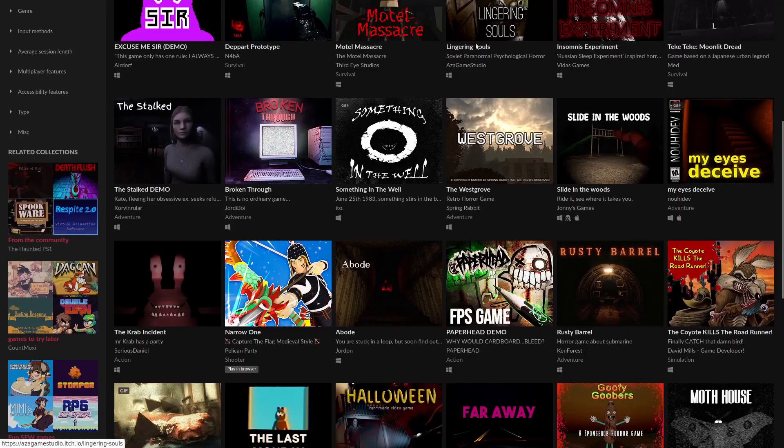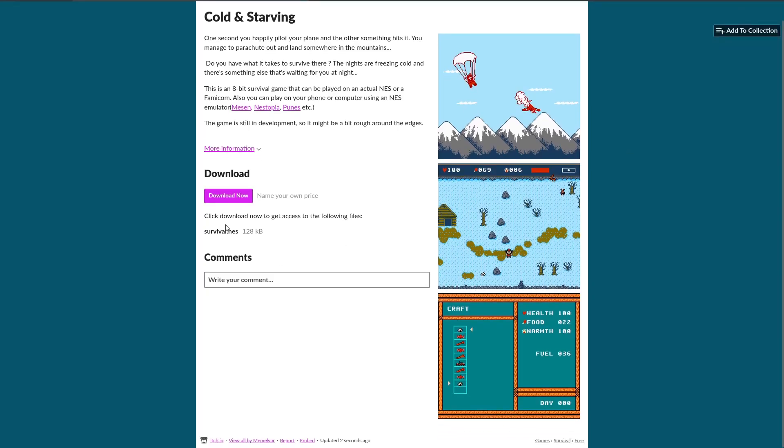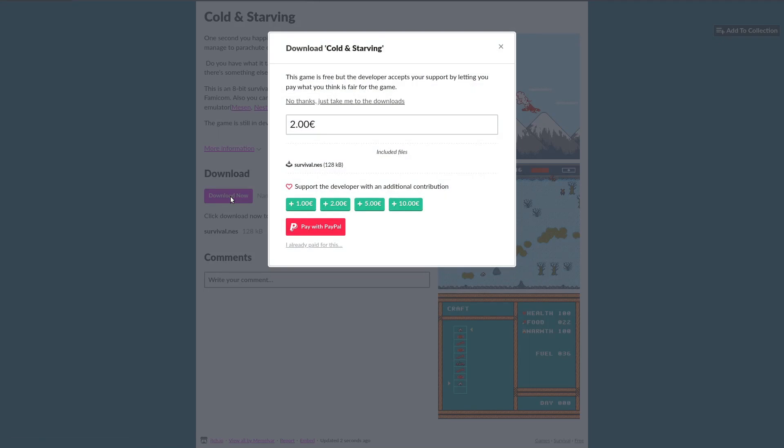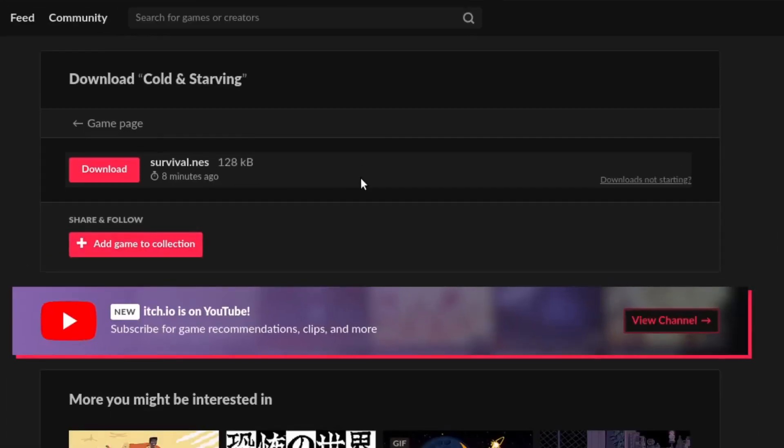Hey, what is up gamers? I can't believe I'm already making the 16th video about my NES game journey. I didn't expect that this journey is going to be that long. By the way, I've created an itch.io page for my game. It's a platform for indie games — a much better place to download the game from. Sites like GitHub might be confusing if you're not a developer. You can add screenshots, write devlogs, and there's a possibility to support me. But you can still download the game for free. Links are in the description.